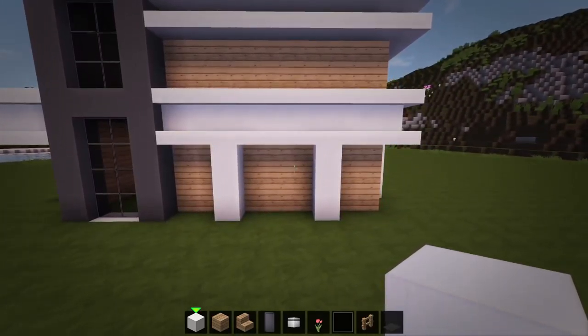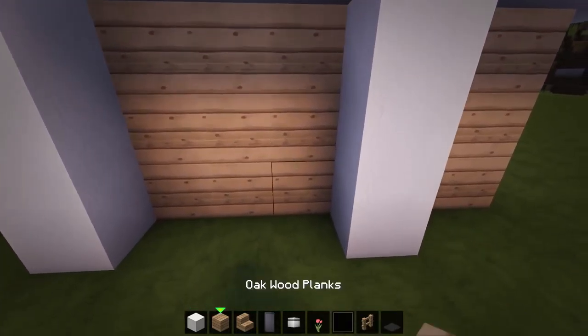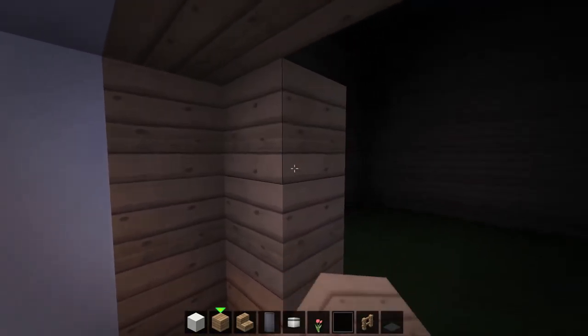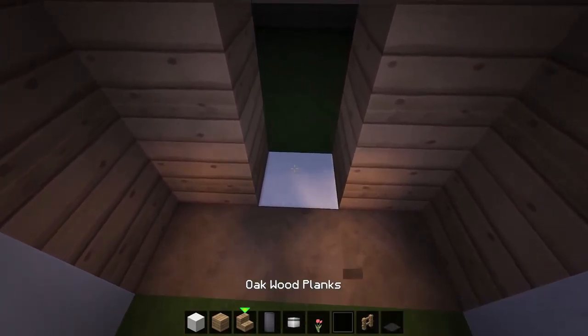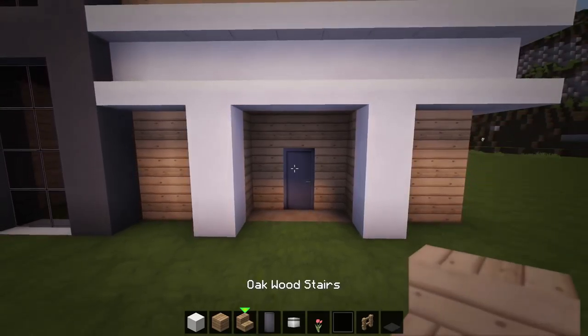Now we'll add in all the doors and windows to the house. First let's remove a 3x3 section of the wall between the quartz columns at the front and add in a door at the middle of it. Then also add three upside down oak stairs above the door.